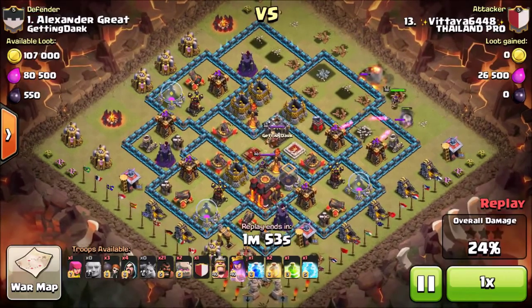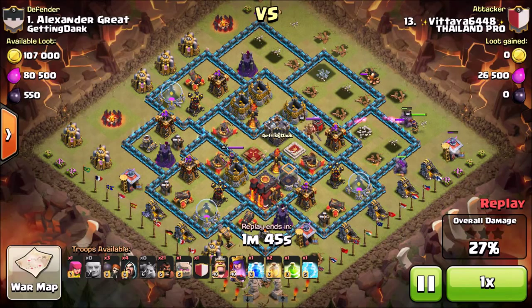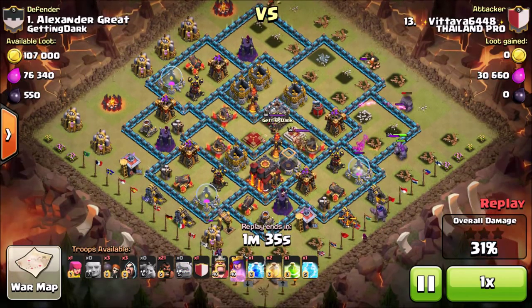Instead of getting an easy three-star it became very complicated, so everyone switched to balloons, minions, and lava hound attack strategies. But lately there are a couple of people who are able to use Hog Riders at Town Hall 10, even with inferno towers and giant bombs in play. This guy did manage to get a three-star, so let's check out his attack.